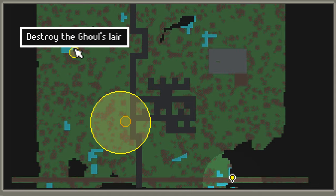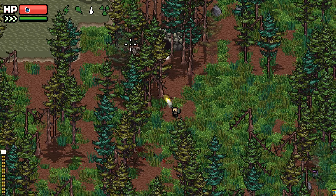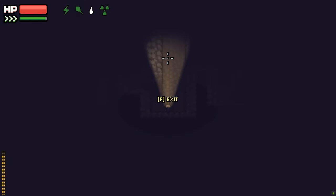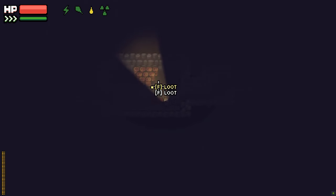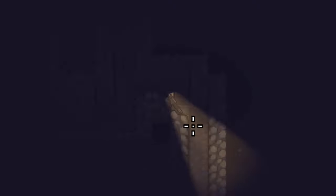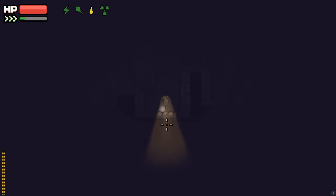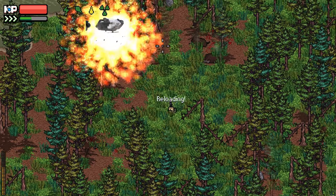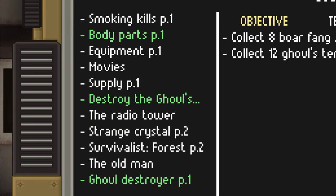The ghoul lair is right here and all I have to do is go inside and plant the dynamite. But there's a problem — there's a maze inside of here and it's dark. Eventually I found my way, planted my dynamite, and ran out as fast as I possibly could. Extracted and completed three tasks that raid.